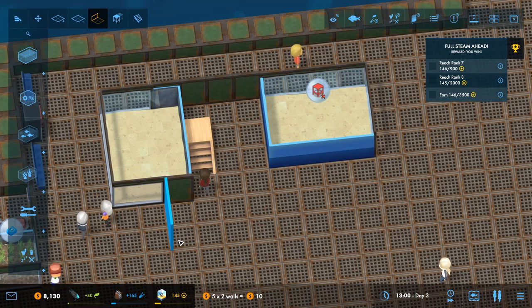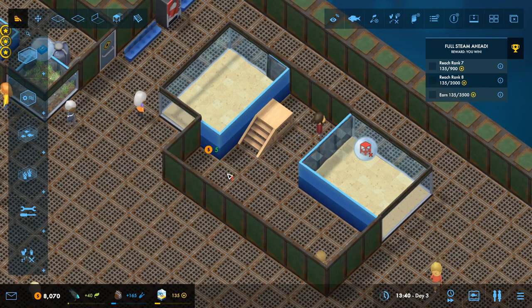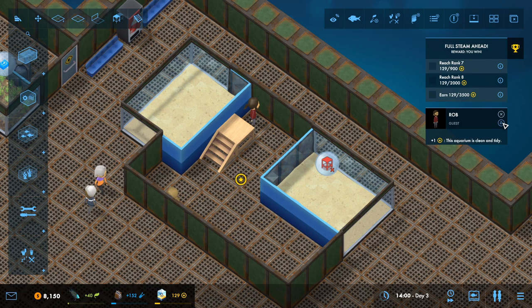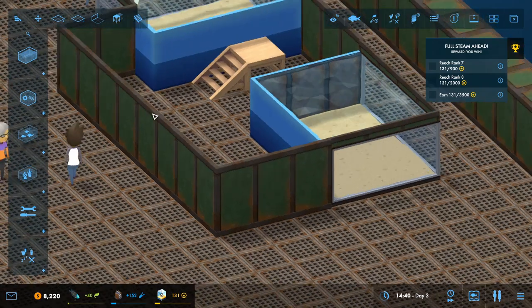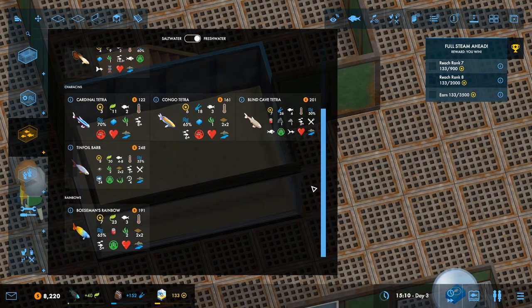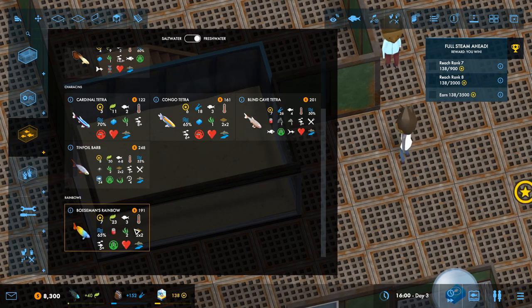Let's go like that and bring that up here and around to there. So these are going to be freshwater fish. We don't actually have many, but it's a big tank. Cardinal tetras and Bozeman's rainbows — I think they may be good together. Actually, that needs acidic water and that needs different conditions. So tinfoil barbs and these — I think they can go together. Let's put five of those in and three tinfoil barbs.